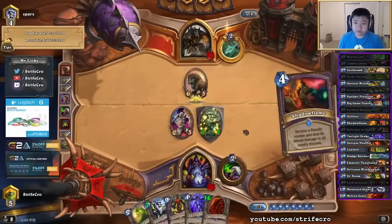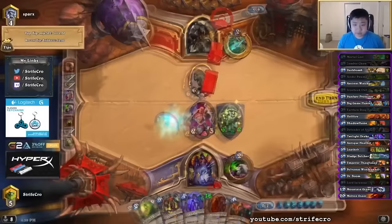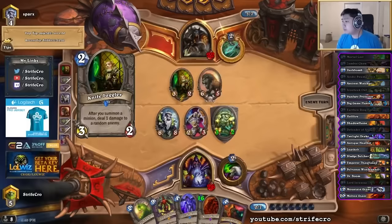Like only the Twilight Drake. The Shadowflame is a really good pickup because I have a lot of life and I can stagger the AOE when he plays minions next turn. I don't need to deal with this high main. I have a taunt and even if he goes face — eagle horn plus face — I guess that would be kind of a problem, but I have an ooze.